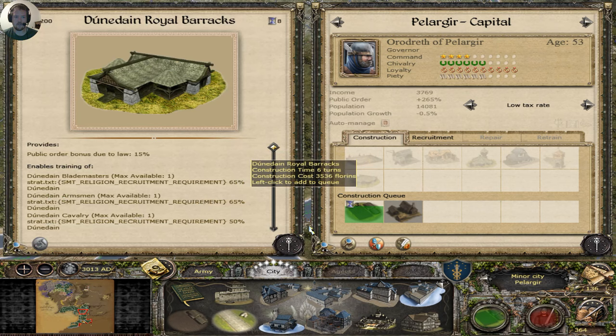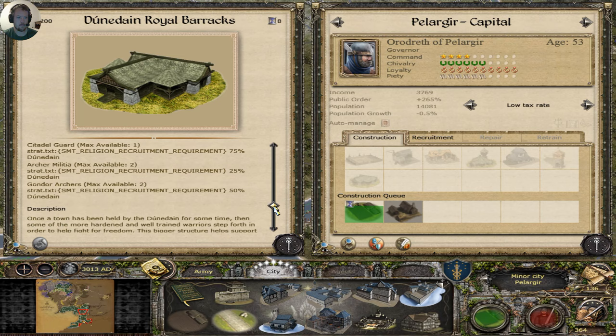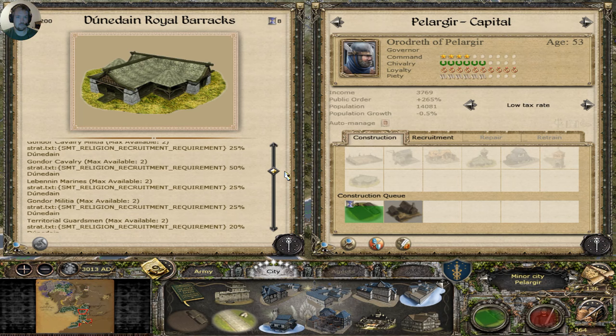You're already on low taxes — then put that in, and a royal barracks would definitely be wanted. But I think you can just get a citadel guard.